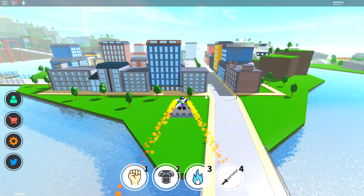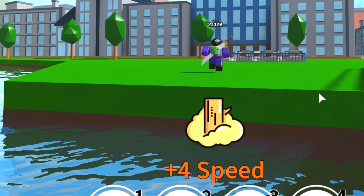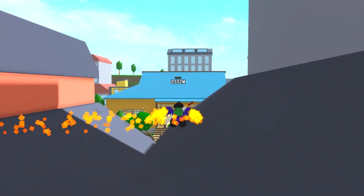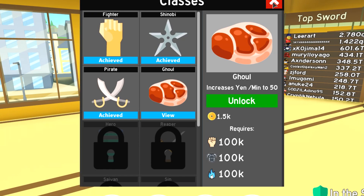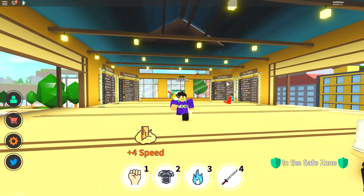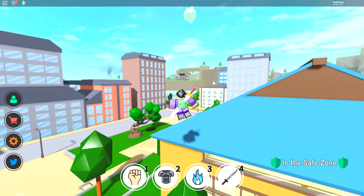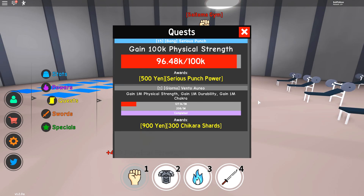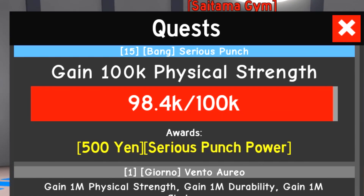One thing I can't figure out: in the new update log there's an Armored Titan transformation. I want to see what that is — is it at spawn? Is there a new skill? Is it a new class with a new animation transformation? I'm not sure what that's all about. If you know, let me know in the comments.